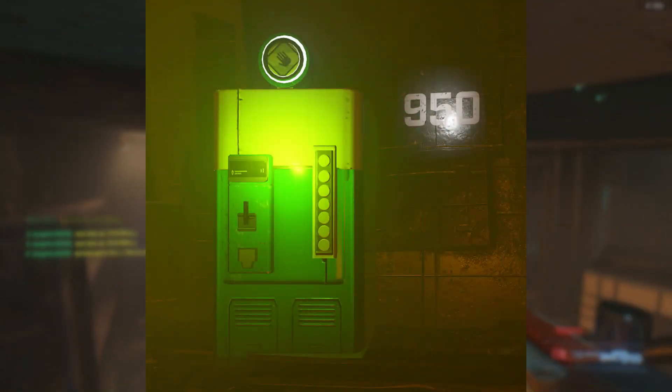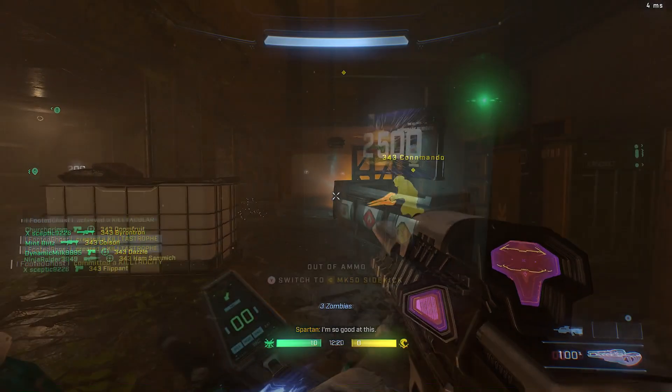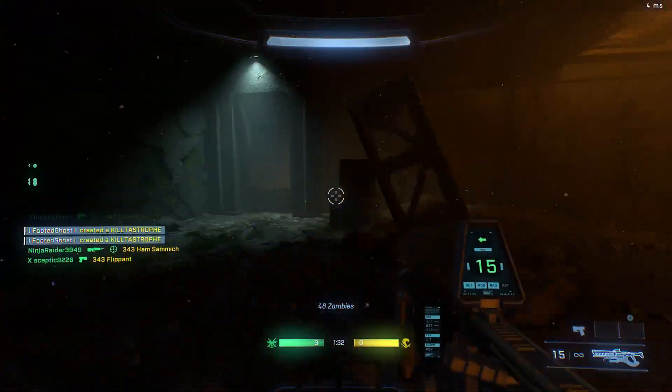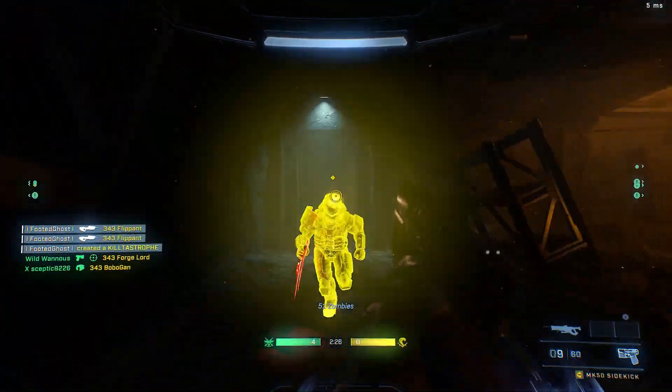So they have Juggernaut, Speed Cola, and Double Tap, all scattered around the map in easy to find places. And for those wondering, there is a Pack-A-Punch machine. I love what they've done with the design of this, and it only costs you 2,500 score to Pack-A-Punch instead of the costly 5,000.